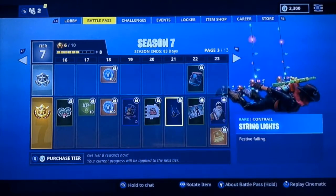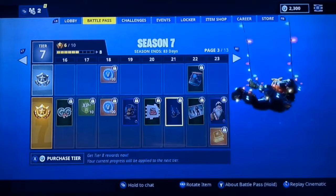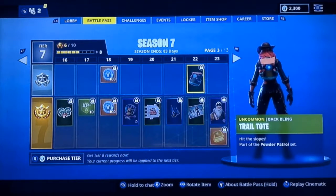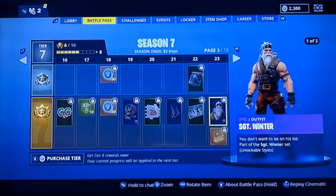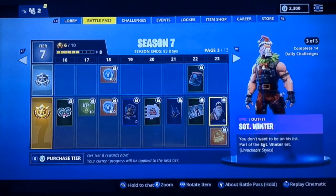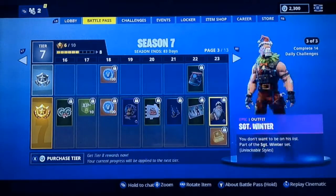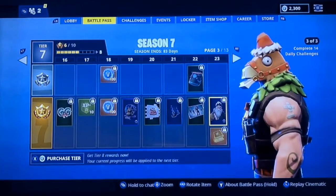A bag of coal, we got string lights — these are really cool, I think I'll use these a lot as my contrail. We got the Sergeant Winter loading screen, the Trail Tote back bling. This is Sergeant Winter — there are three different variations: there's the regular one, Santa, and one with a llama head. I don't really understand the ones with the Santa head. And here's the one with the llama — they look kind of weird, but oh well.